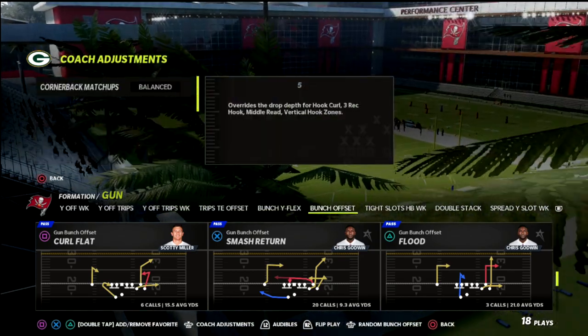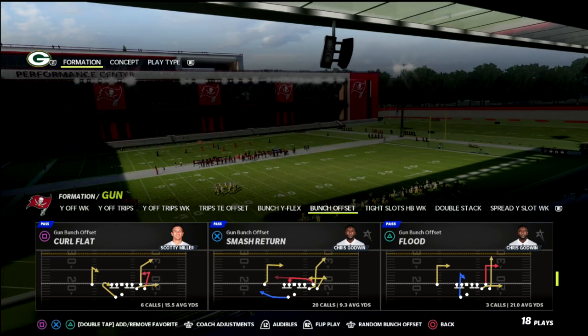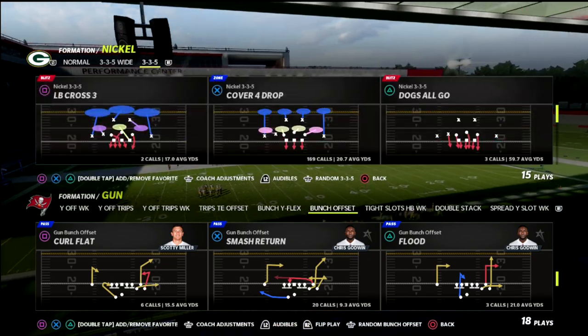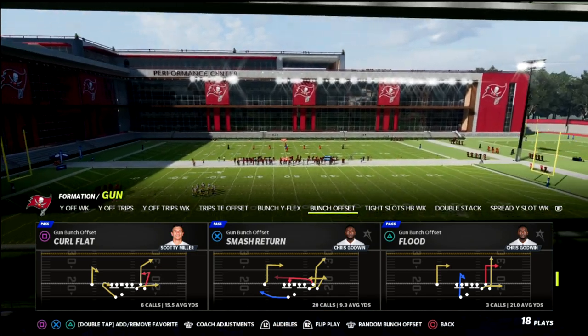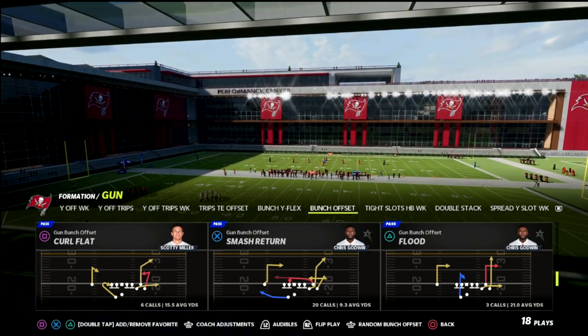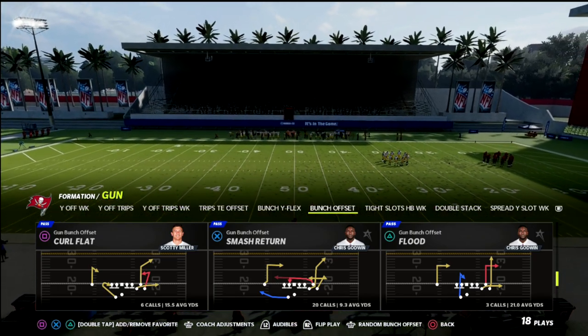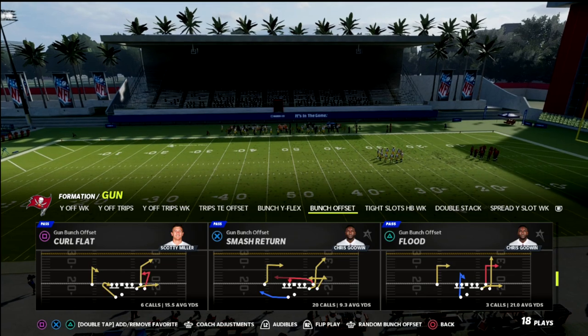You can see here I've got my standard double Mabel meta and I'm going to show you how this play works. The play we're going over is Flood out of the Gun Bunch formation, and I'm going to give you a couple of key ways to run it. The best way in my opinion is the first way I'm going to show you.